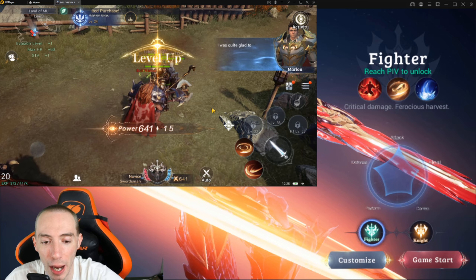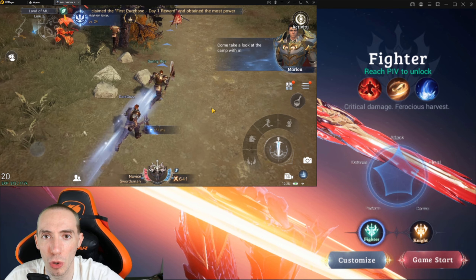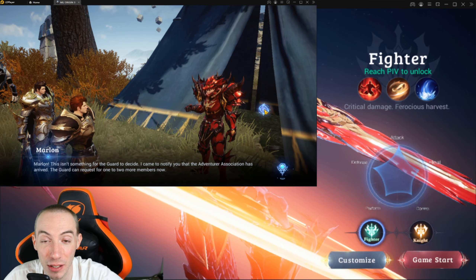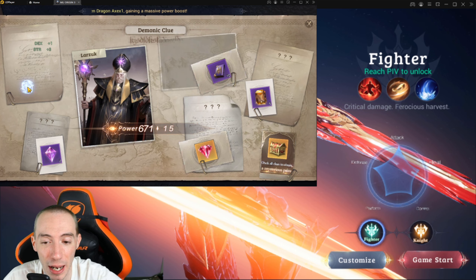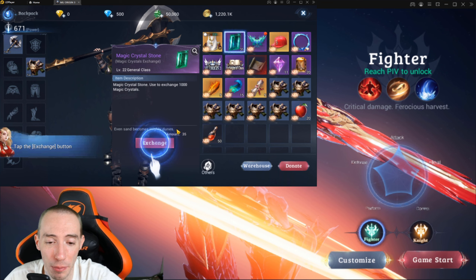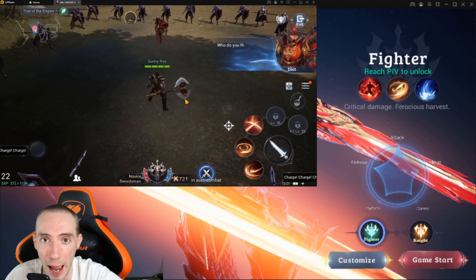The two subclasses for the Swordsman are the Fighter and the Knight. The Fighter is your main critical damage dealer — kind of like a berserker style. You sacrifice the high defense of the base Swordsman and convert that into DPS, becoming a melee burst damage dealer with high critical hits. The Fighter is one of the easiest classes to play and has the number one advantage in PvP. If you want a top-tier PvP class, choose Swordsman and then Fighter at level 400.